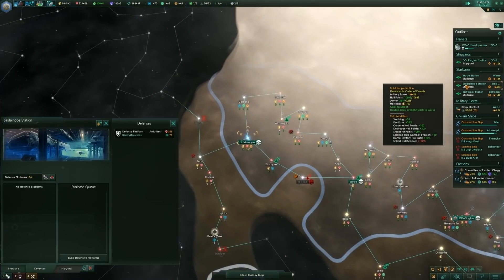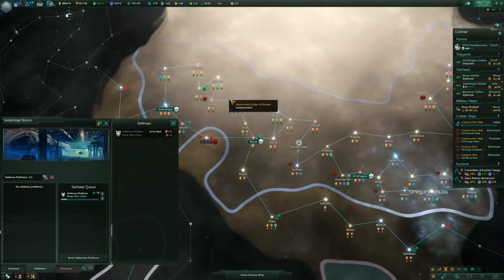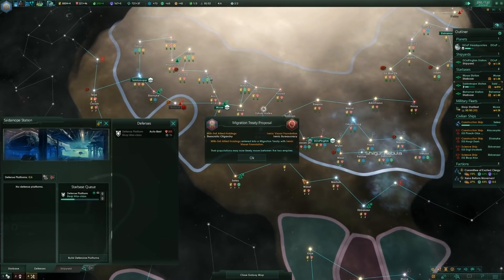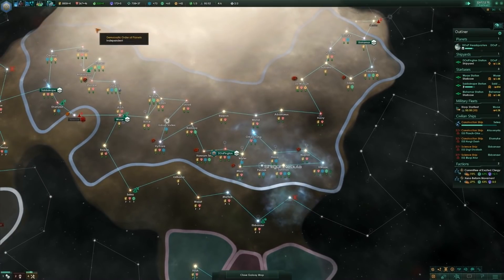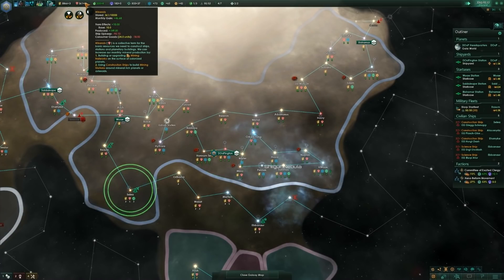We must have been doing a lot of construction without really paying attention — it just hasn't been an issue for so long. That's still a good income. Consumer goods: 24 units. Ship upkeep — we do have a fair few ships up now. We have a full fleet. Construction complete. As long as we keep grabbing resources we're fine.